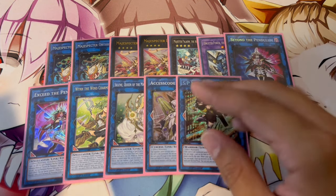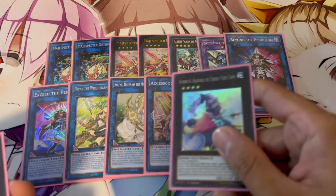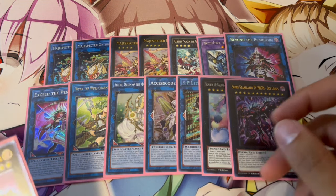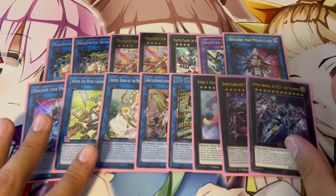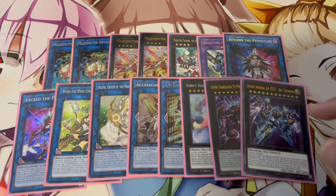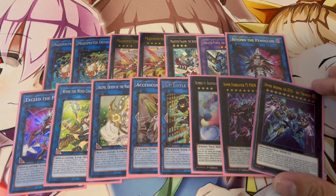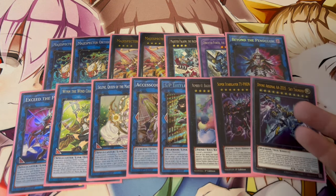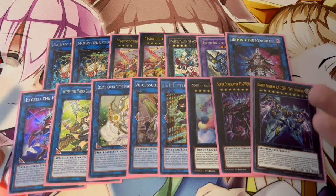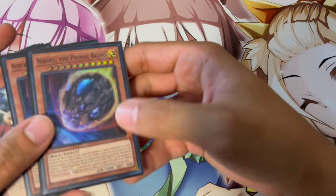Of course, SP Little Knight — one of the best cards in the game right now, you have to be playing this. Post-Tins these should be a little bit easier to get. Baguska, Typhon — another card that should be easier to get post-Tins — and Zeus. Very standard stuff. Zeus is of course played for Baguska and the Xyz monsters here. Typhon is just generically really good as well. That's it for the extra deck — 15 cards. It doesn't need too much explaining; it's just generically powerful cards.